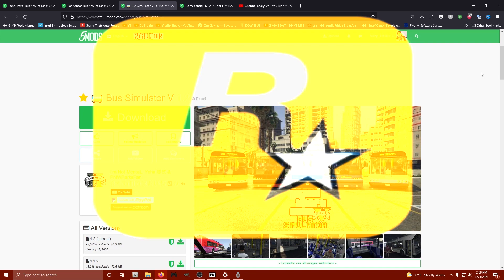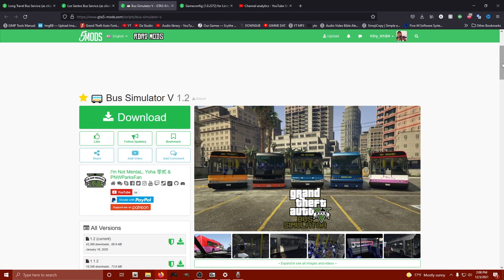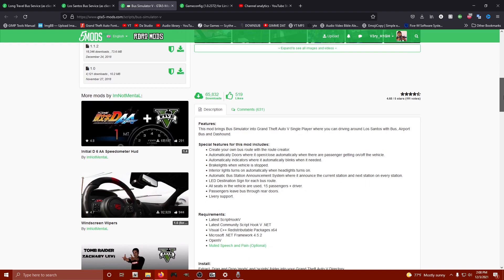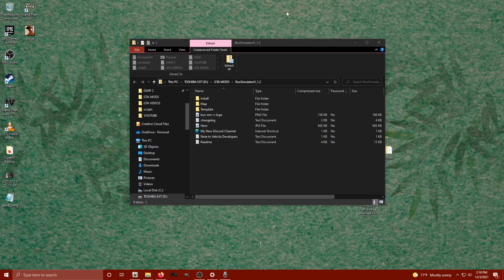Hello and welcome to the Bus Simulator v1.2 mod installation tutorial, by I'm Not Mental — Yoha Pacific Northwest Parks Fan. Over on gta5mods.com, don't forget to like, follow, and bookmark your favorite mods. For this particular mod, we are going to need several things: Script Hook V, the latest version of Community Script Hook V.NET, and OpenIV. Muted speech is optional — we will not be downloading that. If you don't know how to install Script Hook V, V.NET, and OpenIV, check out my GTA 5 Modding Essentials video.